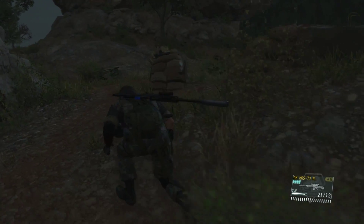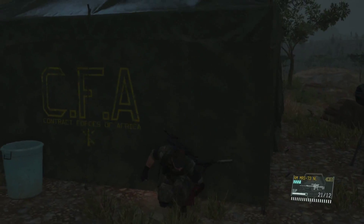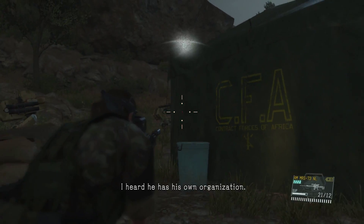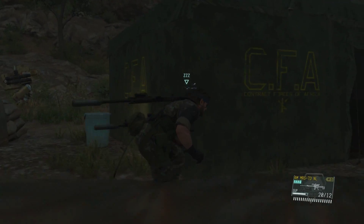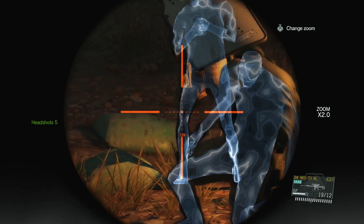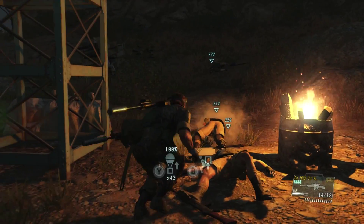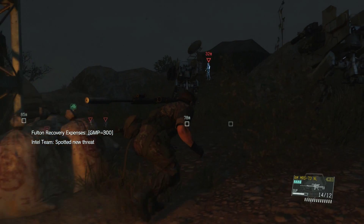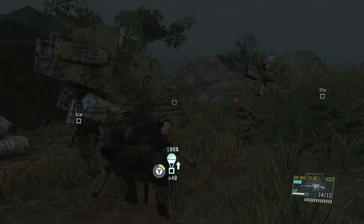We need to get up here. Make sure there's nobody around before I do this — of course there is. One of the bigger benefits to having the semi-automatic versus the bolt-action is you just shoot him in the leg, put one in the kneecap.